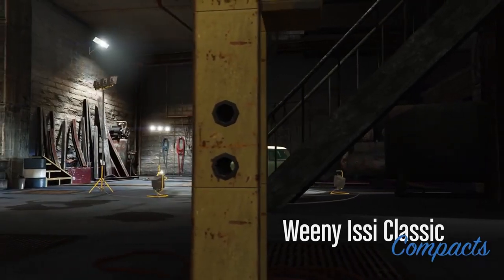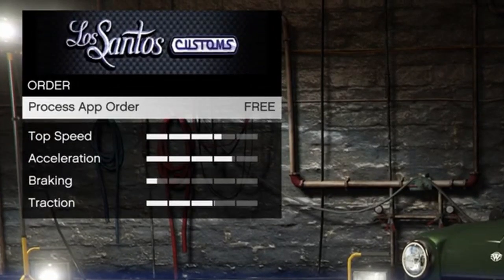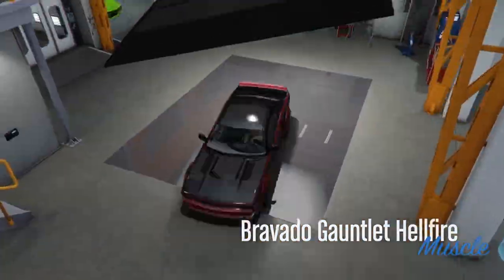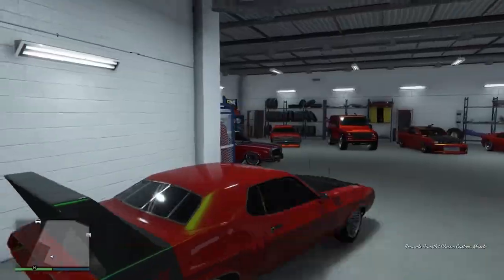Then choose which car to apply it to from the list and wait for the pop-up in game. The next time you enter LS Customs in that car, you'll get an option to apply your in-app purchase, and then you're done. Once you've done this once, you can apply these from the menu in any garage.